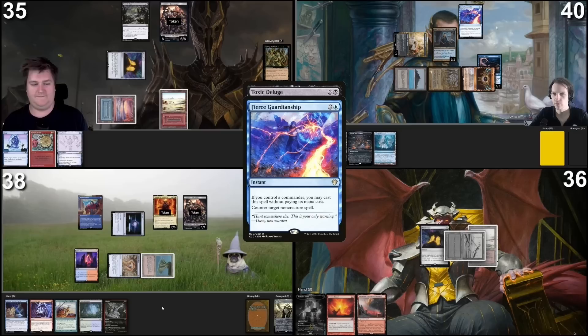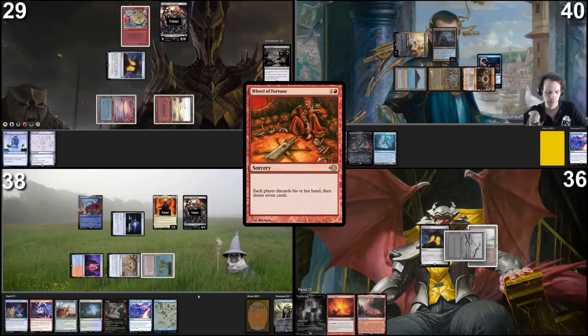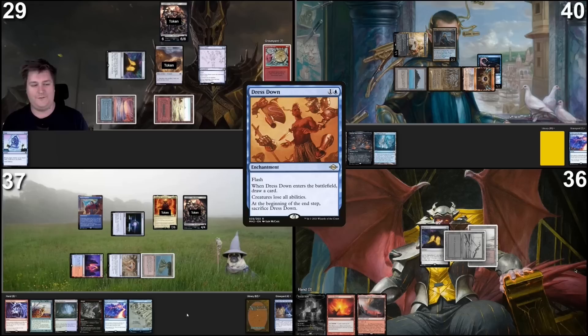I will respond to that with Fierce Guardianship — I control my commander, no need to pay mana. I want to counter it, I want to keep my board state. Counterspell that thing. I can't pay for Fish. You can draw a card for me. Toxic is countered. Tap a red, use two black, cast a Wheel of Fortune.